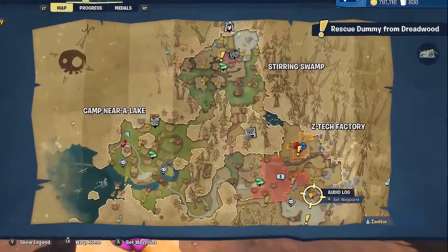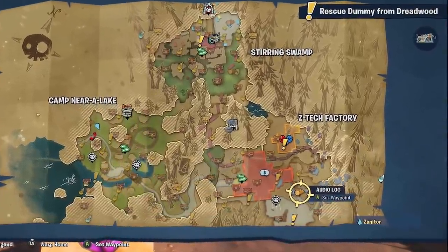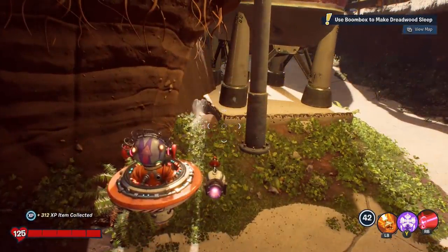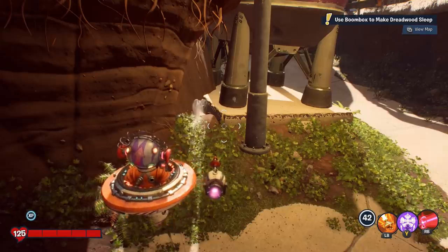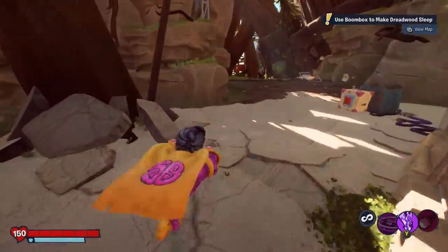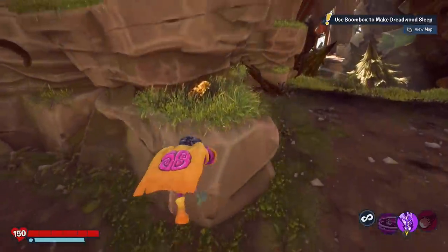This next log is over here by Z-Tech Factory. If you take a look, it's kind of hidden in between this little metal post and the wall. Over here in the path between Stirring Swamp and Z-Tech Factory, there is also a log near this button up on this hill.